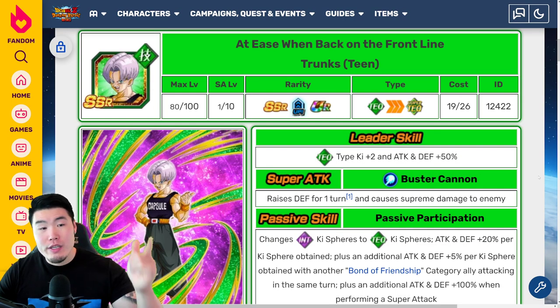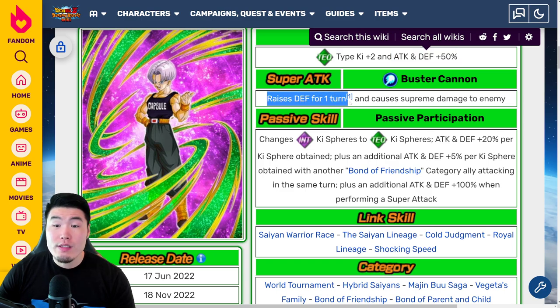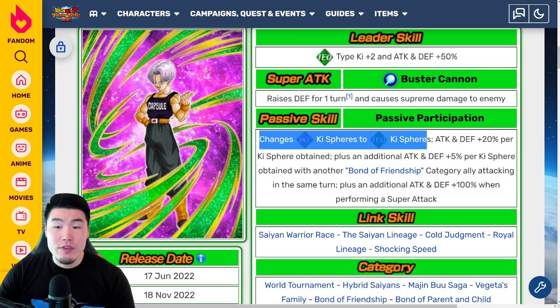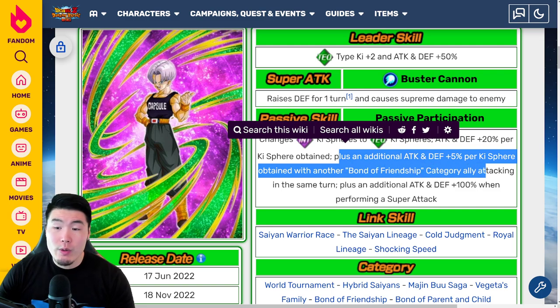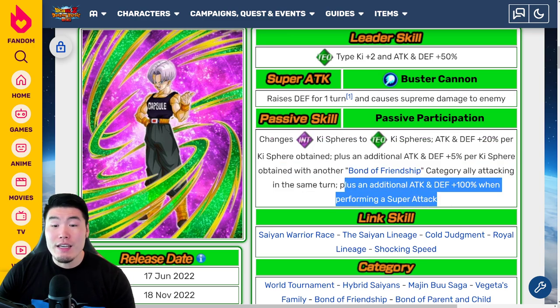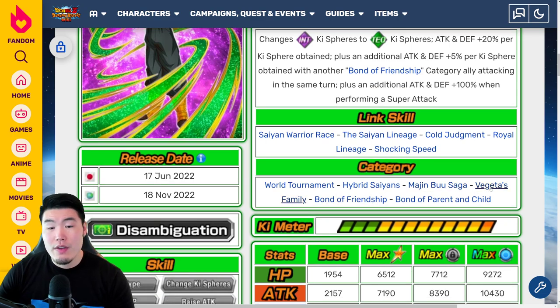Now let's talk about the reward unit, which is the Tech Teen Trunks. Leader Skill: Tech types, Ki plus 2, Attack and Defense plus 50%. Super Attack raises Defense for one turn and causes Supreme Damage. Passive changes Ki Spheres to Tech Ki Spheres, Attack and Defense plus 20% per Ki Sphere obtained, plus an additional Attack and Defense plus 5% per Ki Sphere obtained with another Bond of Friendship category ally attacking in the same turn, and Attack and Defense plus 100% when performing a Super Attack. Links are Saiyan Warrior Race, Saiyan Lineage, Cold Judgment, Royal Lineage, and Tracking Speed. Categories are World Tournament, Hybrid Saiyans, Majin Buu Saga, Vegeta's Family, Bond of Friendship, and Bond of Parent and Child.